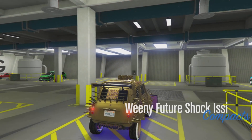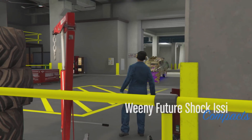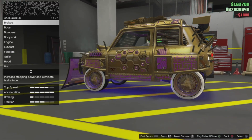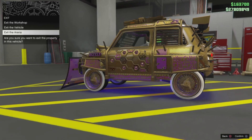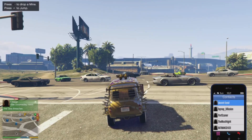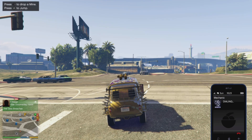From there, run back into the Arena. Jump in the vehicle you are looking to duplicate — like a fully upgraded Arena War Issi. Pull it into the mod shop. Once inside the mod shop, make one change on the vehicle. After making one change, go ahead and select the option to exit the Arena.